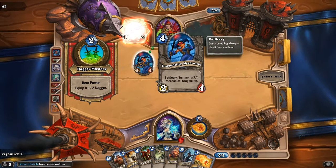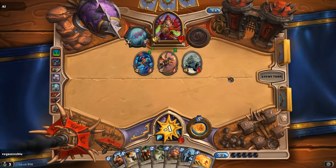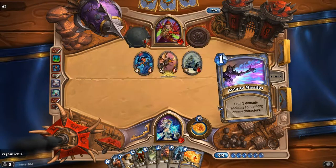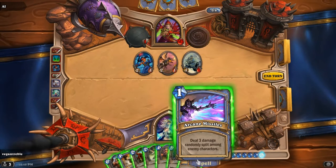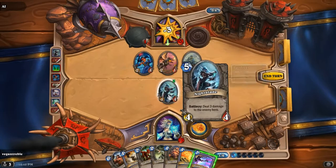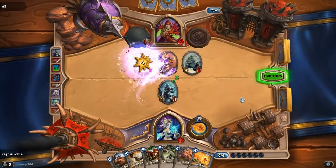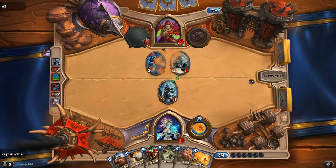This one's battle cry summons a 2/1 mechanical dragling, which means it does two damage and has one health. I'm going to use this one, which does three damage to the enemy hero, and then use my arcane missiles to do three damage randomly. That's my turn.